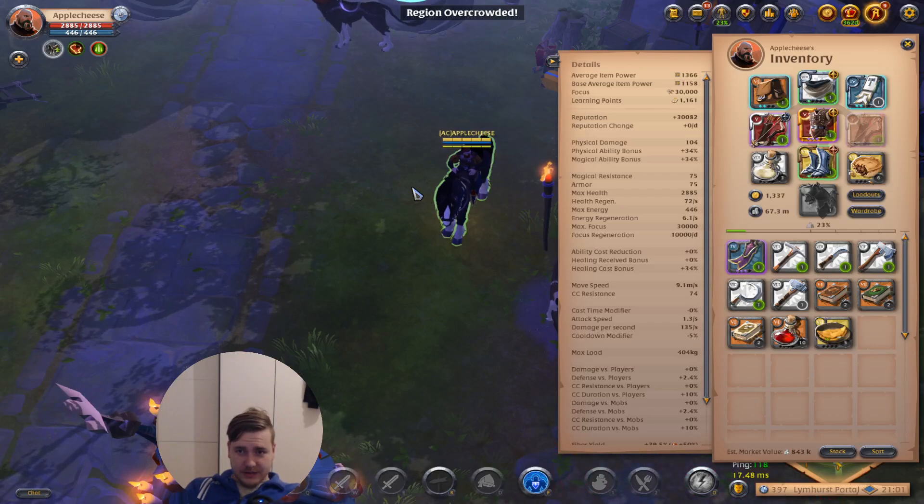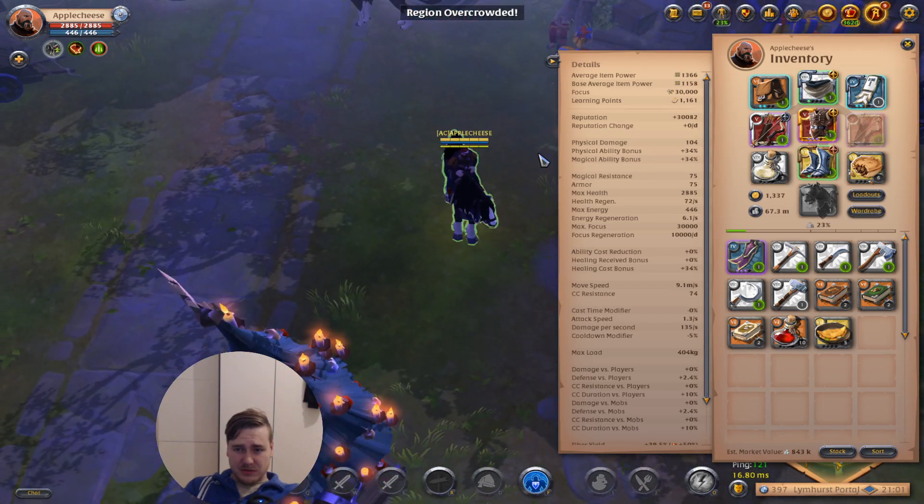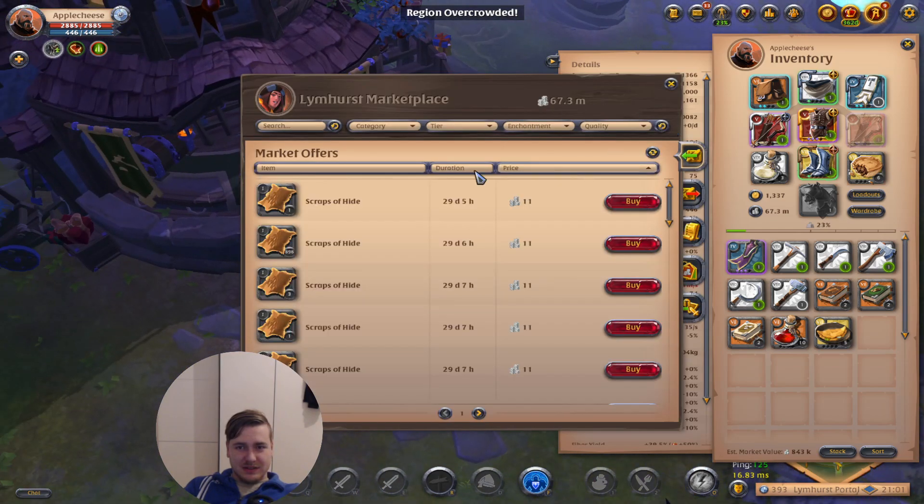I'm back and I'm going to go for some solo gathering in the black zone. The thing is just that resources are even cheaper than the last time I've been gathering, so I'm only going to take 6.1 resources. I'm not going to take tier 7 resources from wood, stone, and ore — they are simply not worth too much, and I don't have a lot of carry weight with this build.